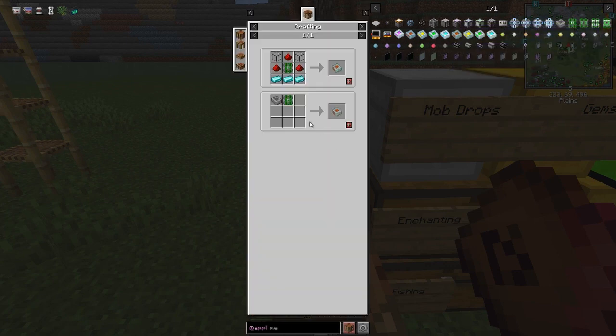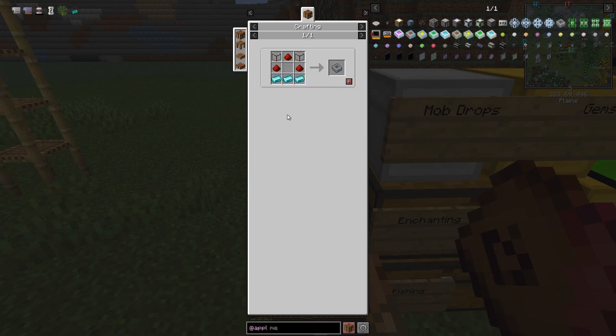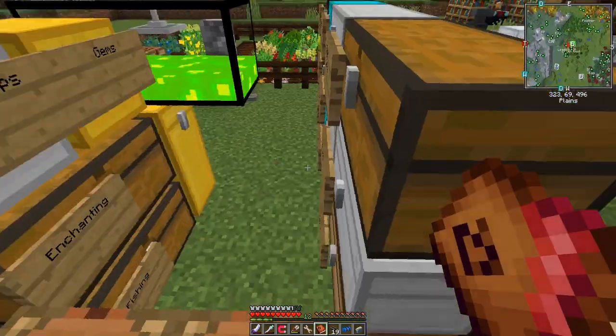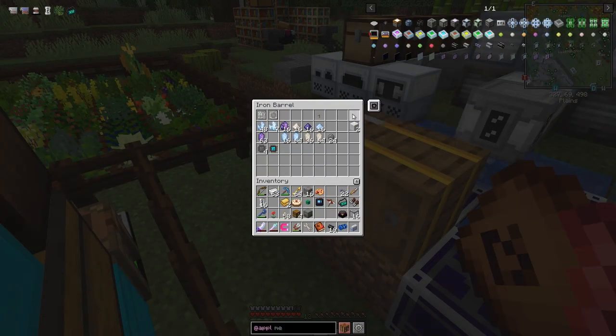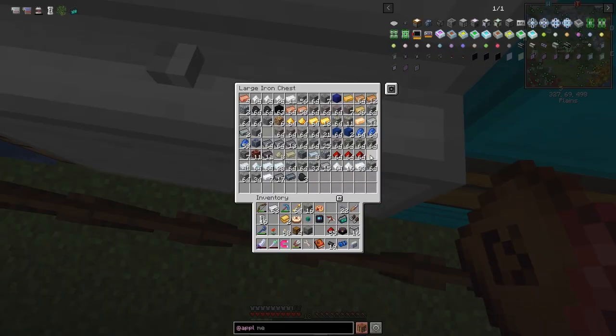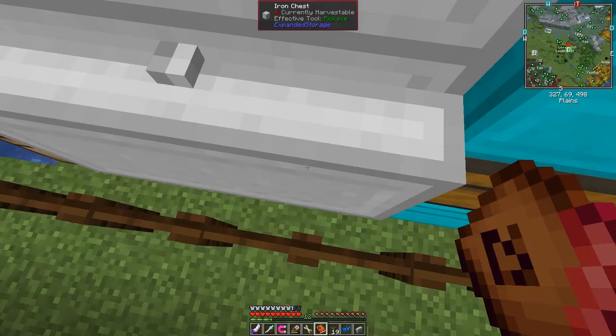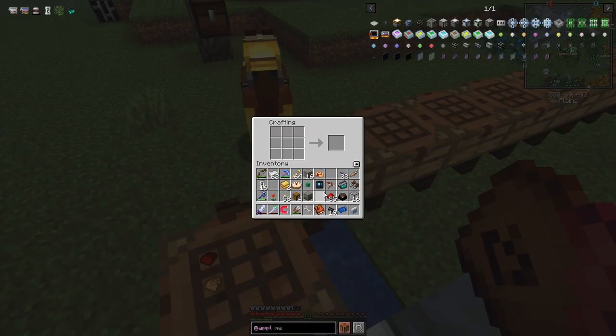The ME 1k storage cell needs quartz glass, redstone, iron ingots, and a fluix component. Let's craft these up - we can make the cell component and then put the storage cell beside it to save time. We need some quartz glass, redstone, and iron. I should have gotten the iron ready. We'll make about eight, since I think we've got about eight drives.